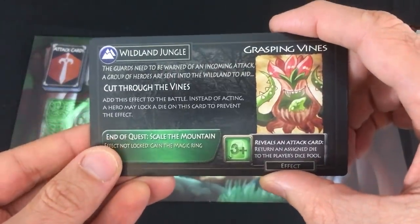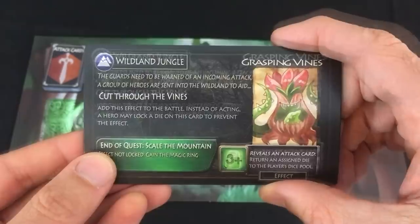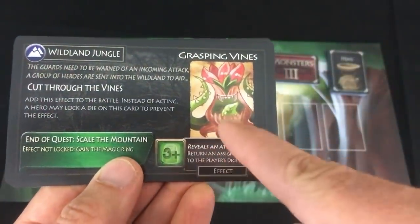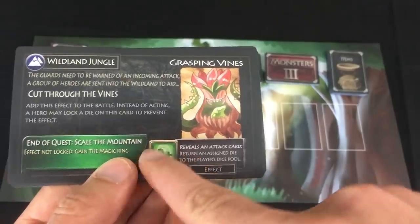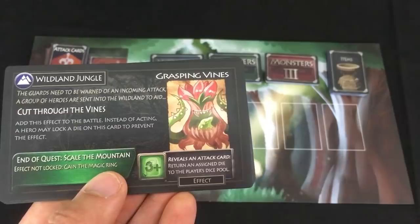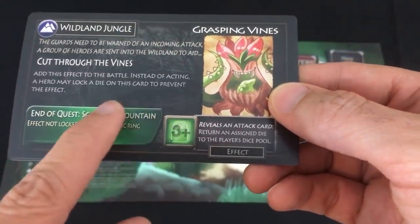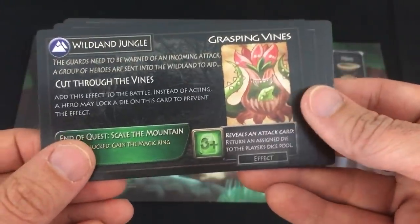We keep the quest cards in numbered order with number one on top. This is 'Grasping Vines in the Wildland Jungle' — the guards need to be warned of an incoming attack, a group of heroes are sent into the wildland to aid. During this battle there are going to be vines trying to grab me. Every turn that I don't put a three-or-more die here and lock it for the turn, it looks like they're going to attack me and take away one of my dice. I have to lock a die instead of attacking for one turn, and then I guess I prevent the vines for the rest of the mission, so it's just going to waste one of my turns.